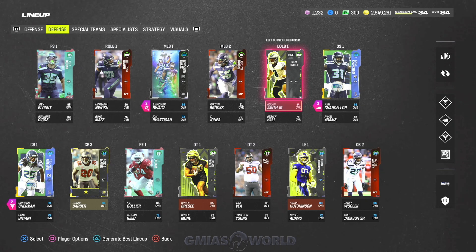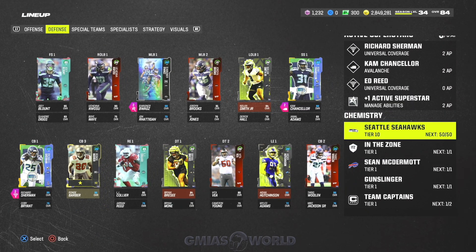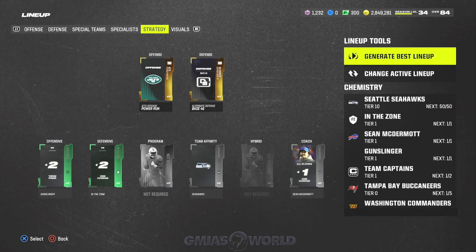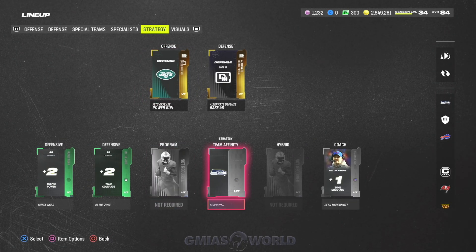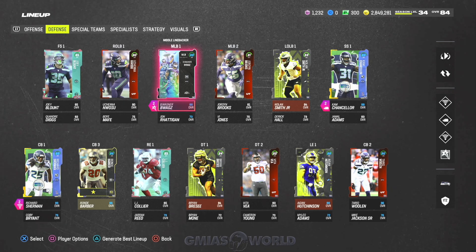As for your theme teams — if you're sitting at 50 of 50 and haven't hit 51 or 52 yet because they haven't released a lot of strategy items, you're going to have to rework things to make it work right now. They only have the basic one that gives you plus one. Eventually they'll drop others that increase that amount and make theme teams easier to build. But for now, that's just some insight for you guys.